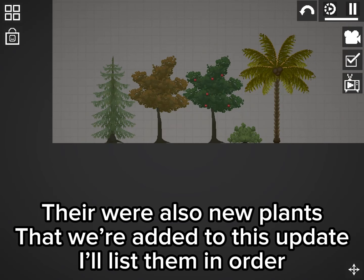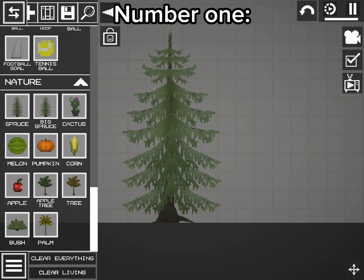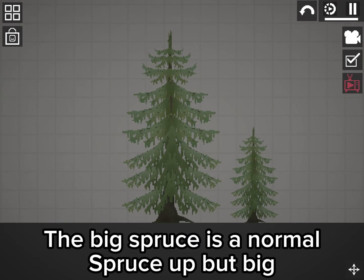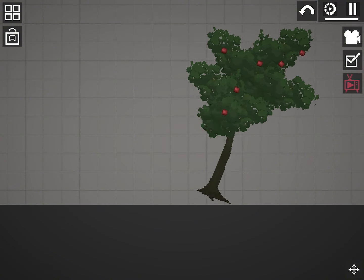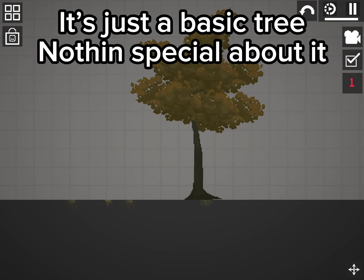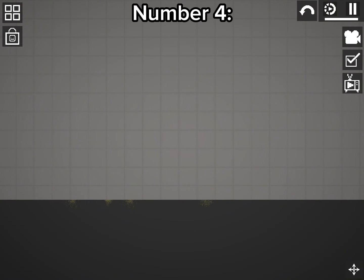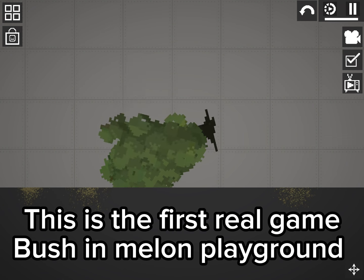There were also new plants added to this update. Number 1: Big Spruce — it's a normal spruce but big. Number 2: Apple Tree — a normal tree but with apples. Number 3: Tree — just a basic tree, nothing special about it. Number 4: Bush — this is the first real game bush in Melon Playground.